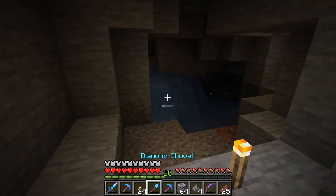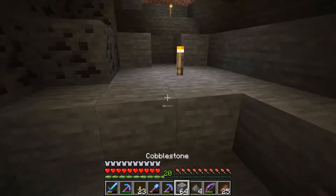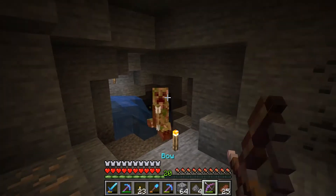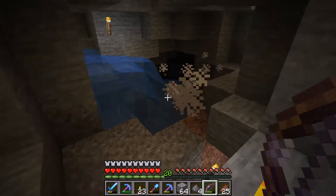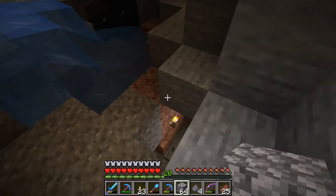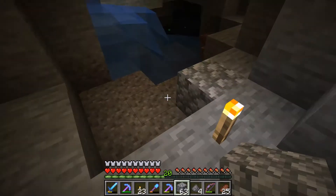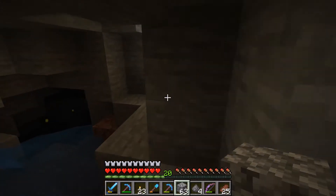Sometimes water is in caves. Water can be a great way to handle mobs as well because it can slow them down. I have a good bow here that works well on creepers, so I'm not too worried. I'll put a piece of cobblestone right here — that signifies to me that there's more cave beyond that I want to explore.